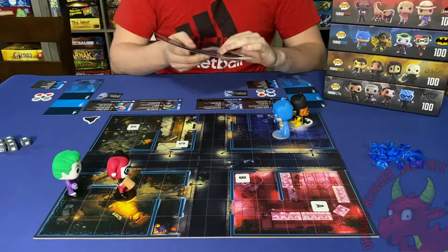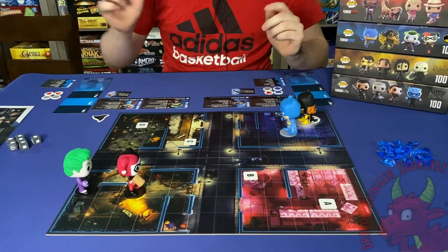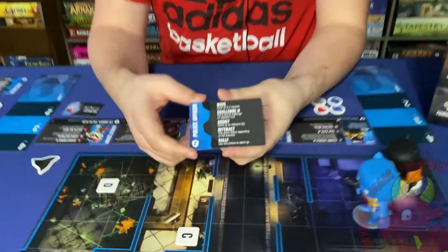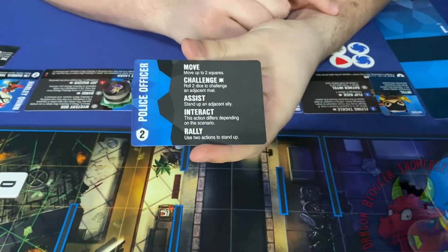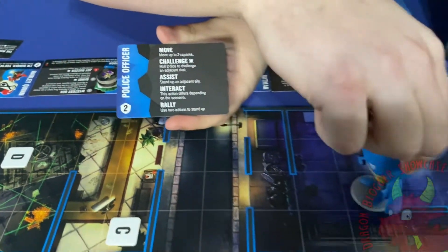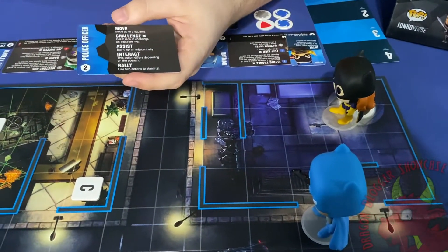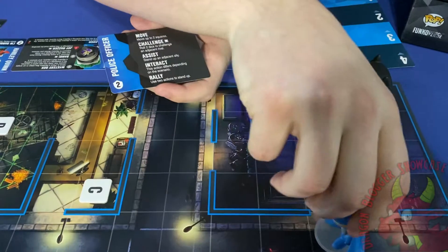Then you pick a scenario — it comes with a whole bunch of different scenarios. I have just the flags scenario set up. On your turn you're going to do one of these actions. For example, you can move up to two squares, so I could take Batman and go one, two — that could be an action for him.